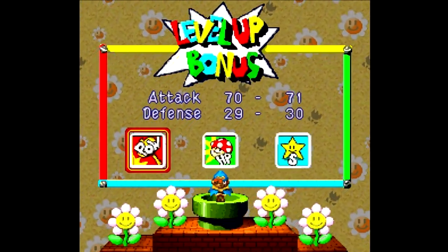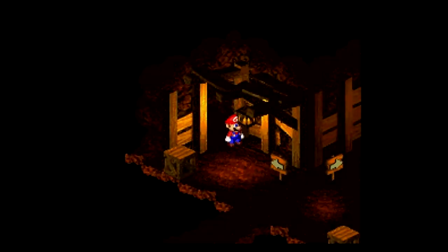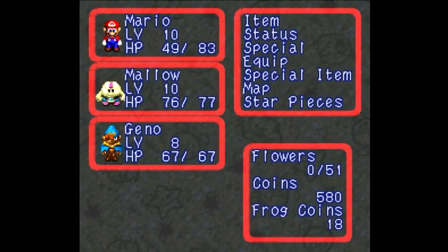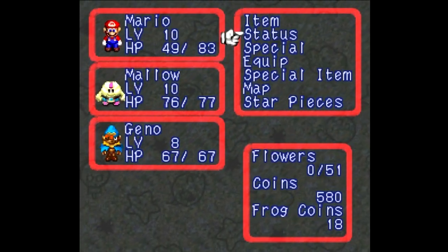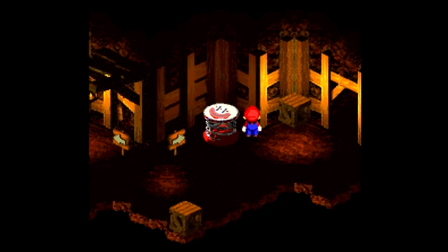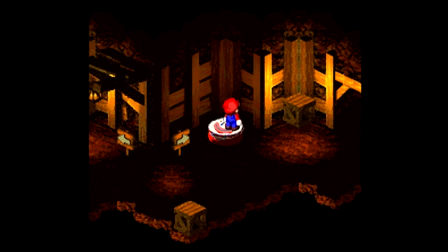So I'm just going to dump more into power. Okay, finished all the grinding there. Geno is really going to be the physical powerhouse of the party for this game, because he can get that boost and he has really good speed. Let's see what this thing does.